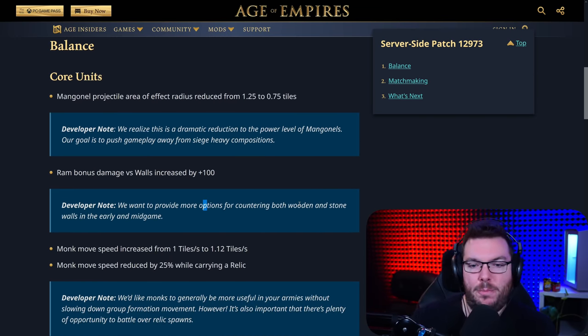Balance, core units. A mangonel projectile area of effect radius reduced from 1.25 to 0.75 tiles. The developer note: we realize this is a dramatic reduction in the power level of mangonels. Our goal is to push gameplay away from siege heavy compositions. I know that there's a lot of team players that are rejoicing right now, but honestly for me, I don't think this is really going to help the game. I don't really know what the difference is between 1.25 and 0.75 tiles, so we'll have to wait and see exactly how much that difference is.